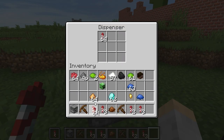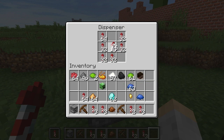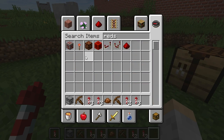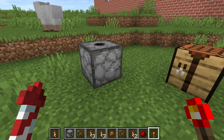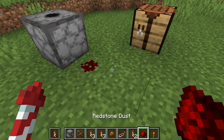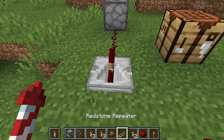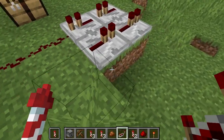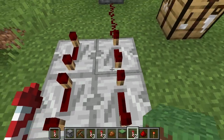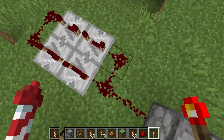We have the fireworks in the dispensers — we can split them up, lots of fireworks. We've got a good firework show ready to go. Now we need redstone and repeaters. We're going to put down four repeaters. You can choose a long delay or short delay — it's up to you.